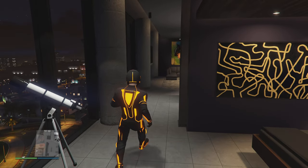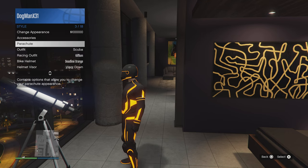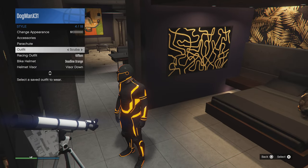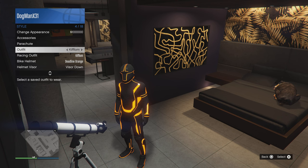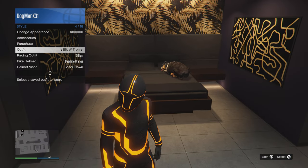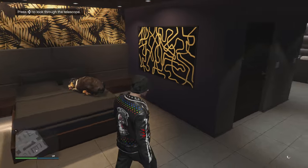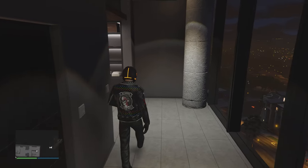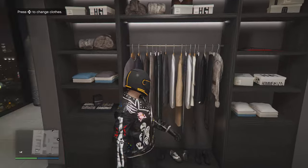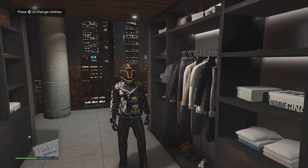Stop interaction menu, go to Style, and equip the outfit that I have saved that I want this helmet on. I think it's the Halloween jacket — hit X, boom, got it. Walk away from the telescope and the helmet will appear. There it is. Now you can save this bad boy up and you're all set — pretty sweet.